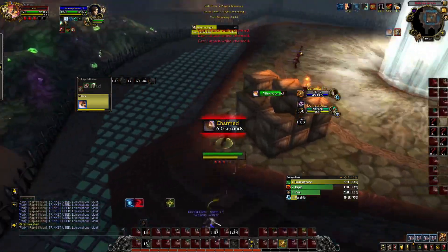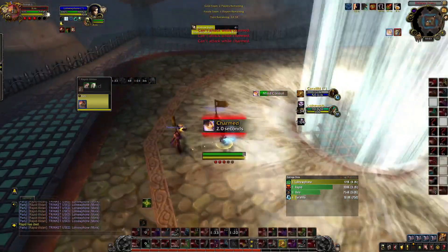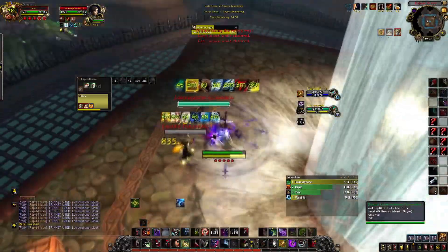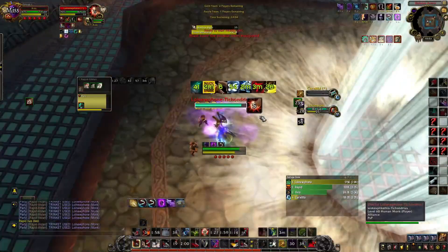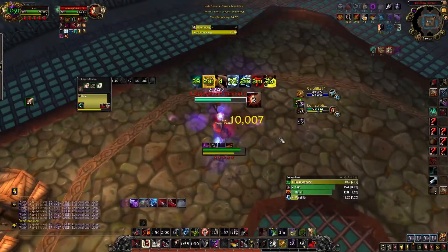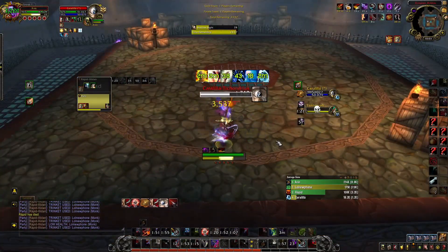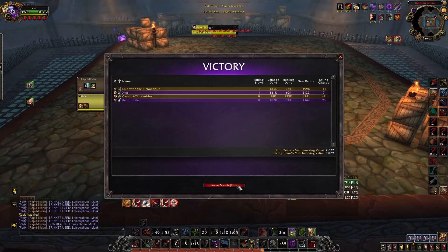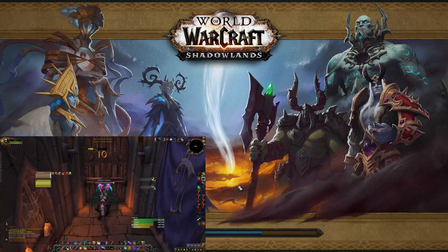We get trinket. He incaps me — we're going to get combo points or Mark for Death. He charms me, which is fine — I'm not going to trinket just in case he gets a fear. I Kidney Shot him, Cloak, but I forgot to click my Venthyr ability — it was late. I trinket and he still dies without even using Mark for Death. That's how broken this build is when you have all your cooldowns and he has no trinket — he can't survive it.